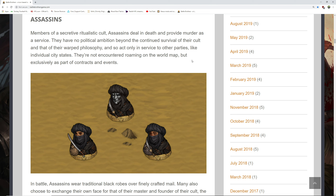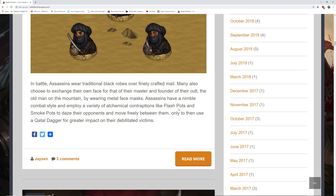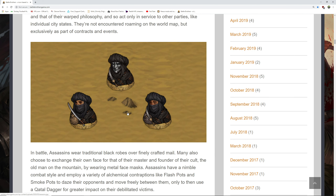Now for the assassins — members of a secretive ritualistic cult. Assassins deal in death and provide murder as a service. They have no political ambition beyond the continued survival of the cult and their warped philosophy, and so act only in the service of other parties like individual city-states. They're not encountered roaming on the world map, but exclusively as part of contracts and events. In battle, assassins wear traditionally black robes over their finely crafted mail. Many also choose to exchange their own face for that of their master and founder of the cult — the man on the mountain — by wearing metal face masks. Assassins have a nimble combat style and employ a variety of alchemical contraptions like flash pots and smoke pots to daze their opponents and move freely between them, only then to use a cradle dagger for great impact on their debilitated victims.